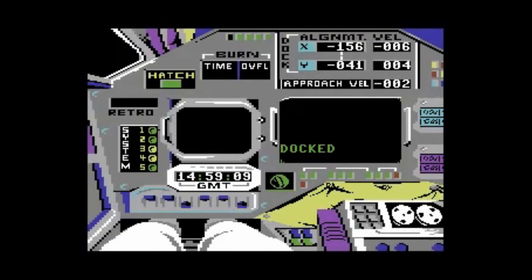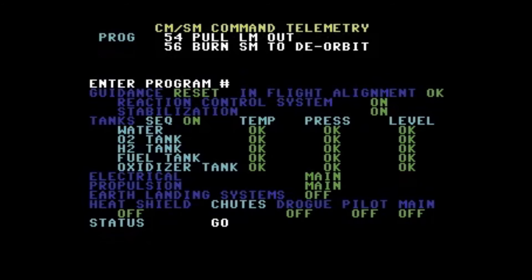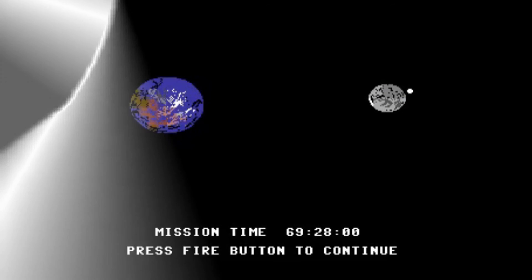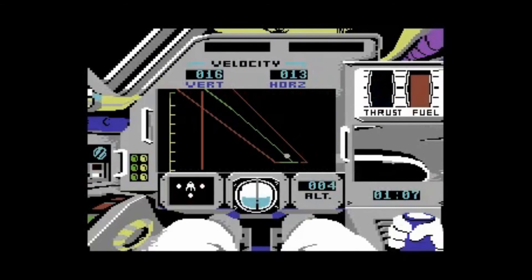And then once you've docked with the spacecraft itself, we can now make our journey towards the moon, having done a number of course corrections on the way. It tells you the program to enter in that case, but you really do need the manual for this type of game. And after a few course corrections, we can now land the lunar module on the surface.